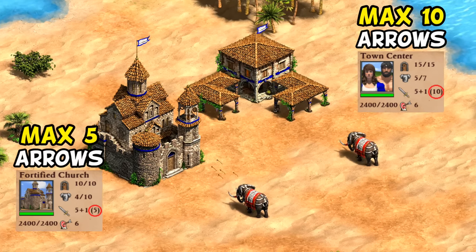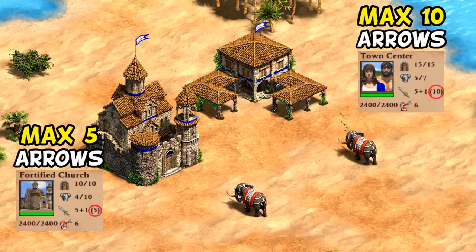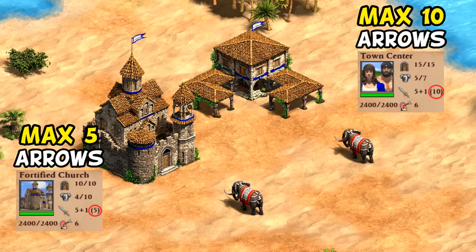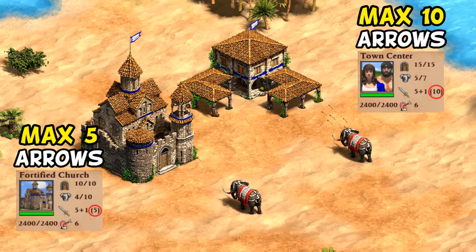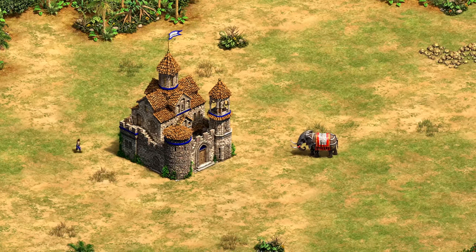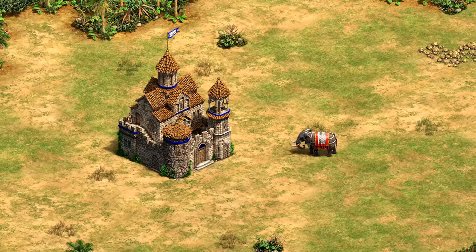So while it looks like a town center with low garrison numbers, its maximum firepower is only half as much, and it also only holds 10 instead of 15 villagers. As a general rule, every one or two villagers you add contribute one more arrow, mimicking how it works with the town center, with monks and warrior monks contributing nothing besides getting a place to hide.